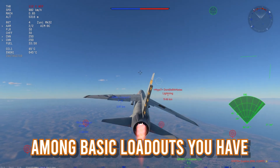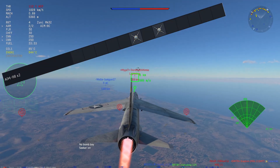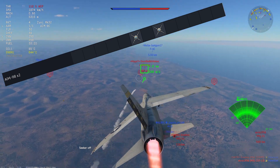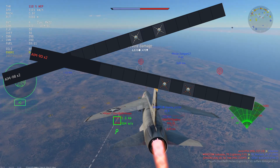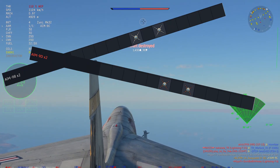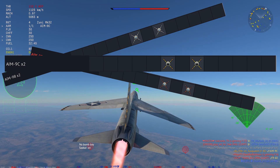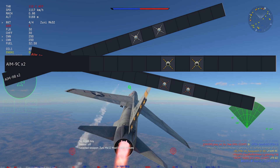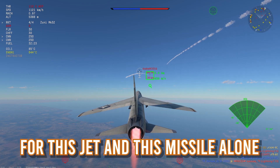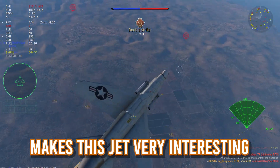On the basic loadout you have AIM-9B which are bad — like, really, why are they even an option? Later we have AIM-9D which are much better than the previous ones and can get you nice kills on unexpected enemies. And our last missile is the AIM-9C, a radar-guided missile that is an absolute menace and will make many MiG-21s cry a river. Best of all, this missile is unique to this jet and this missile alone makes it very interesting.